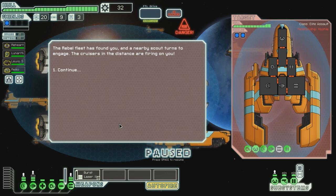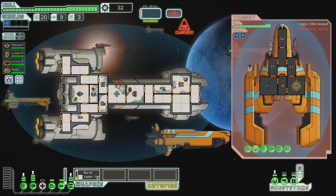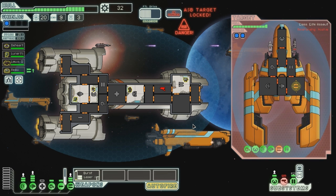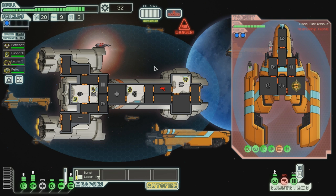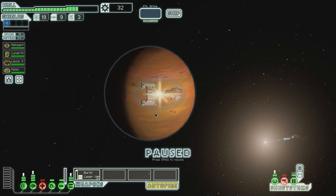The rebel fleet has found you and a nearby scout turns to engage. The cruisers in the distance are firing on you. He's got so much stuff. Let's try to go for the weapons, even though they've got level 2 shields - that's not really gonna work brilliantly. Oh, that missed - and that's not gonna miss, of course. The mine - I mean, the bomb - missed. ASB target locked! We're missing everything. ASB missed - that's good. It's quite good that I bought that engine upgrade. We're missing a lot. Let's jump - go!